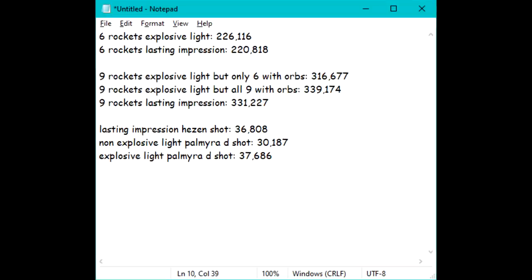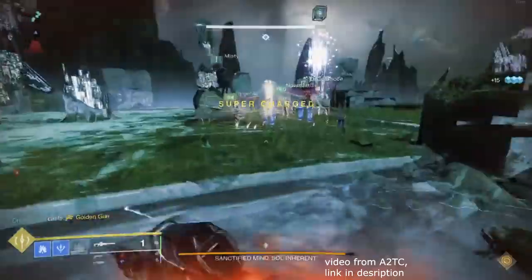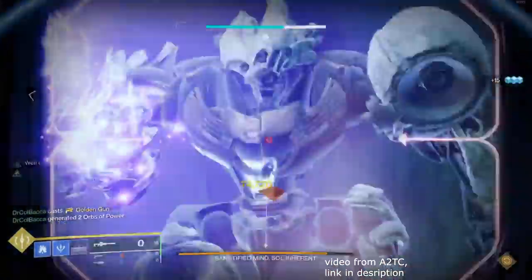At first look, it appears Explosive Light is the superior perk on an auto-loading rocket, but you'd be quick to point out that Explosive Light only lasts for the first six shots, meaning its damage will fall off compared to Lasting Impression after that. I'd counter this by saying Explosive Light is better, because if you have any sort of build whatsoever, getting six orbs before damage phase is a non-factor, and during damage phase you're very likely to pick up orbs from your teammates' supers, giving you Explosive Light for all nine rockets.